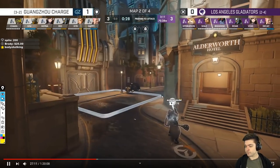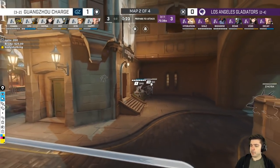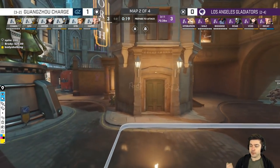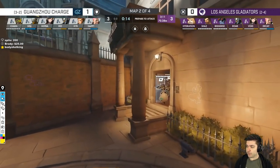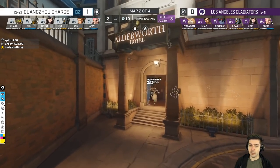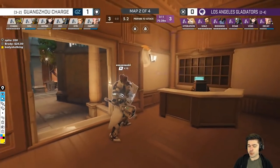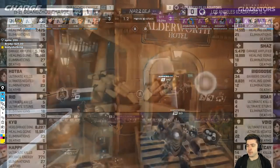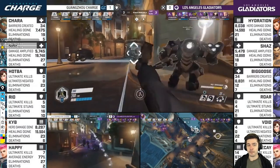For the second defense, they're going to poke until Gladiators push up. Shu uses the friendly bubbles as cover. Then Decay uses Grav. Shu uses Trance early, Decay uses Grav after. Chara doesn't have enough beat charge in time, so they take too much damage and die in the Grav — one successful fight for them.